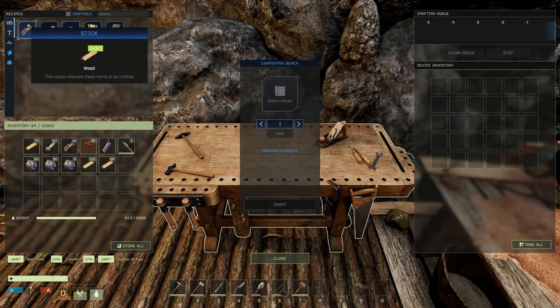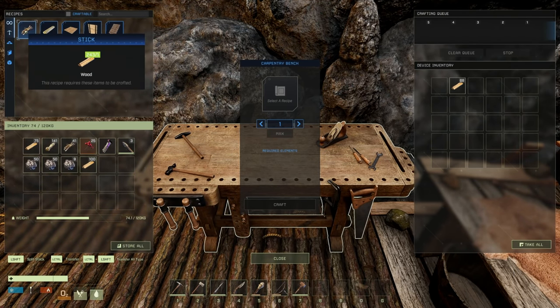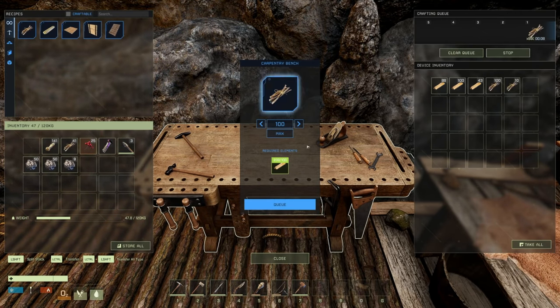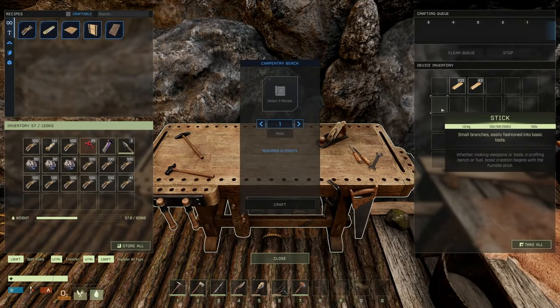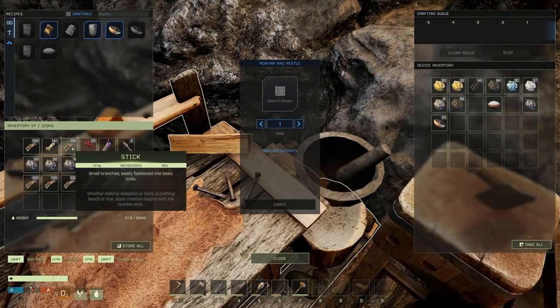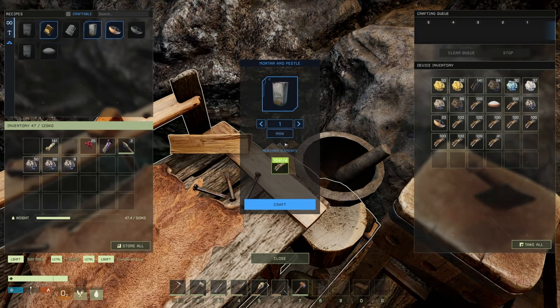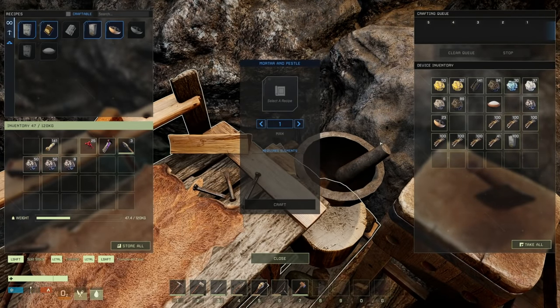There's 120 nails — throw those in, craft the carpentry bench, and then we'll be able to turn wood into sticks and sticks into tree sap. Now — sticks from wood, yes! Let's throw 100 in there — max it out. We get a lot of sticks — holy moly, that was a lot of sticks! And then the sticks go in here and from there we can make tree sap. Let's make 100 tree sap.